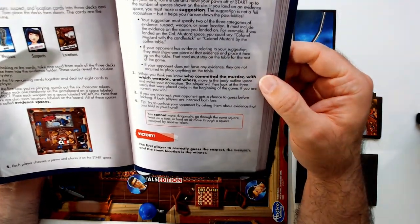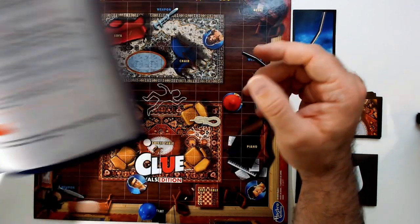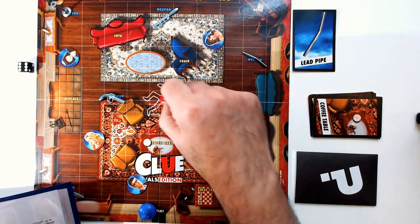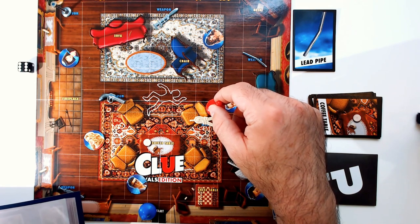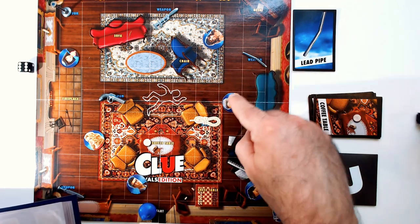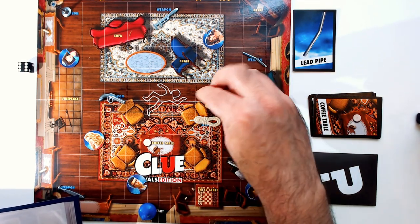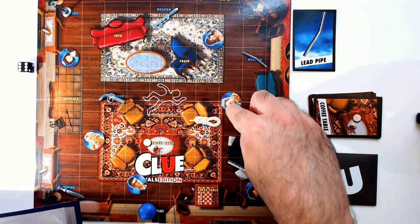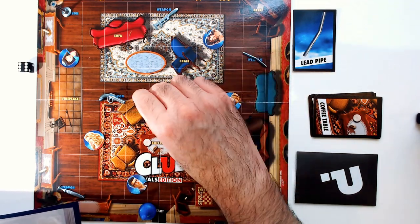When you think you know who committed the murder, with which weapon and where, move your pawn to the body outline space — there are about four small squares there. The spaces can be a little hard to see because the art overlaps slightly, but the squares are roughly token-sized. Move your character to one of those spaces in the middle to make your accusation.